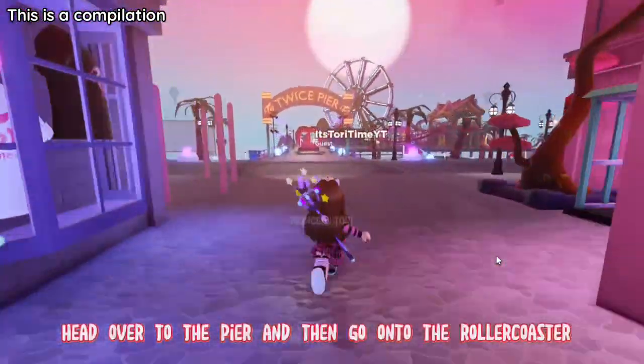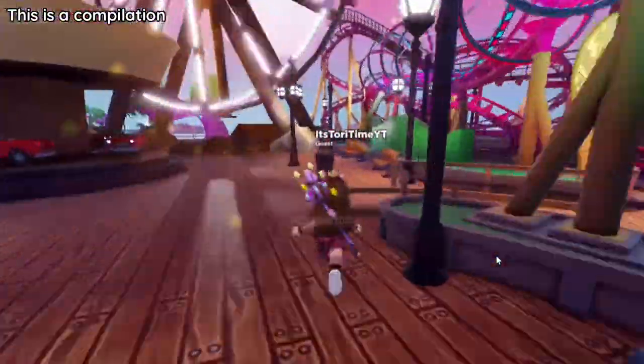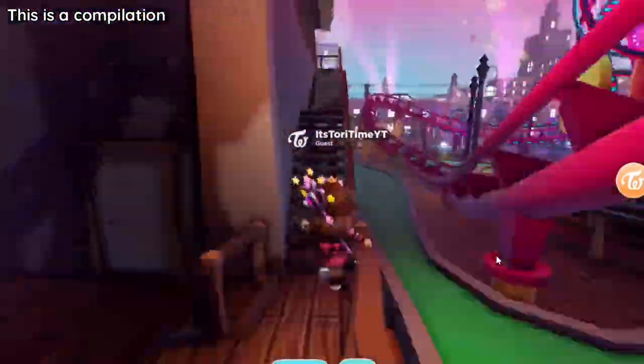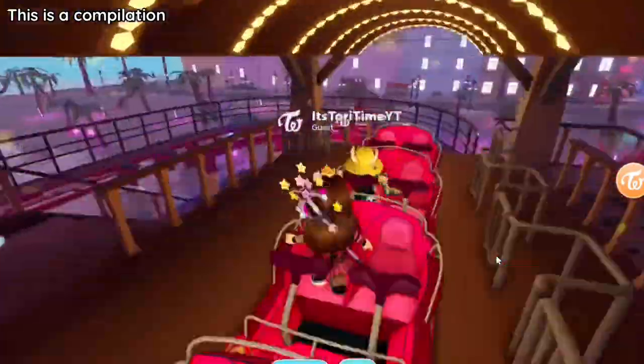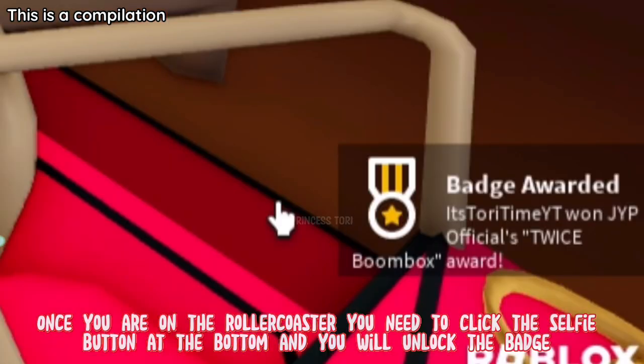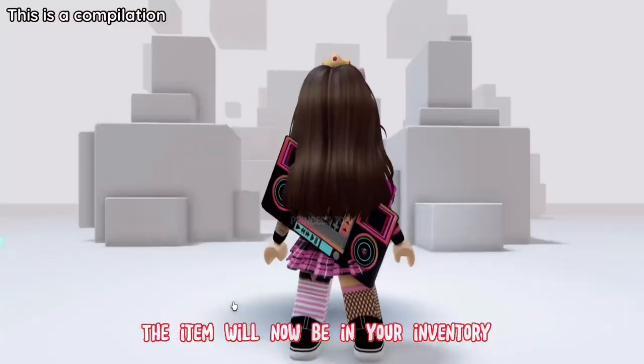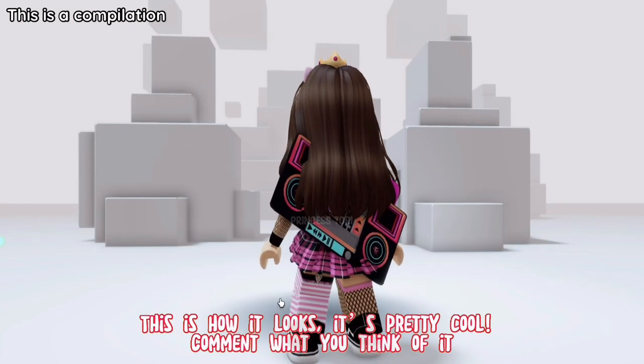Head over to the pier and then go on to the roller coaster. Once you are on the roller coaster you need to click the selfie button at the bottom and you will unlock the badge. The item will now be in your inventory. This is how it looks. It's pretty cool.